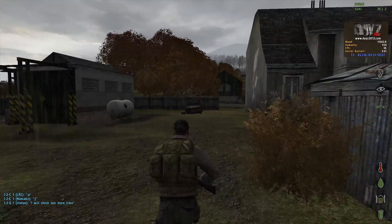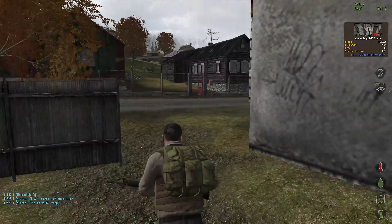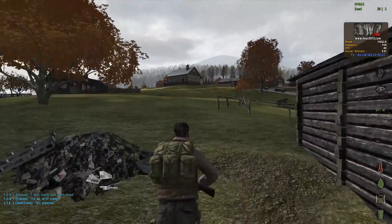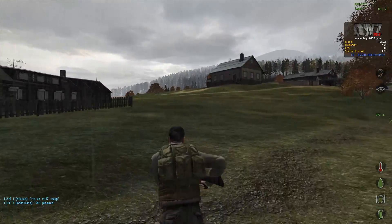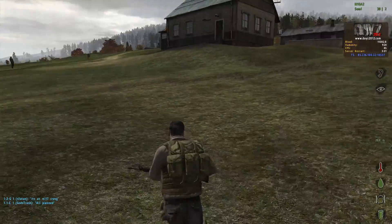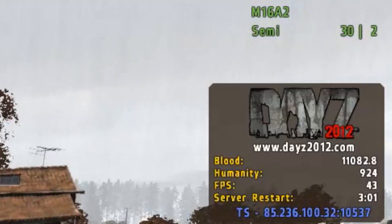We noticed that with the new patch, zombies had been put up to around 400 or 500 on the server. If you were running through Cherno, you could often amass around 15 to 20 zombies behind you, which really impacted how you played and really tanked the frames per second on the server. So we've actually brought the zombies down by around about half. Again, this is still a work in progress.